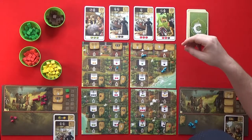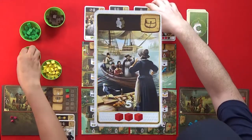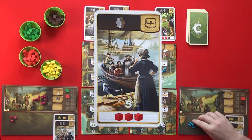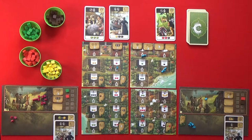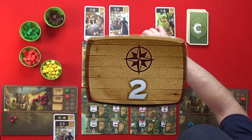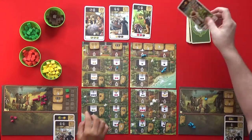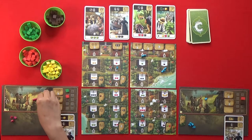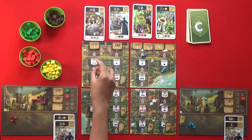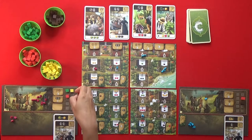These two guys are going to go here and for three meat I'm going to buy that card — that gives me an extra worker. He'll come and join the crew. Then for my bonus I'll take this one here. I am going to use one of my workers to get three corn because of my bonus. That's nice!